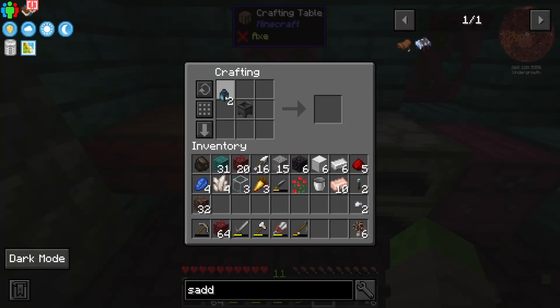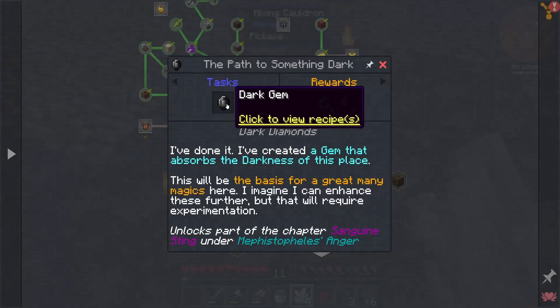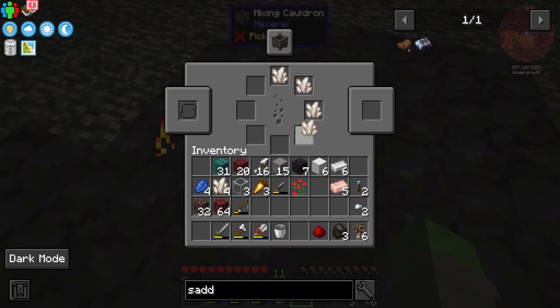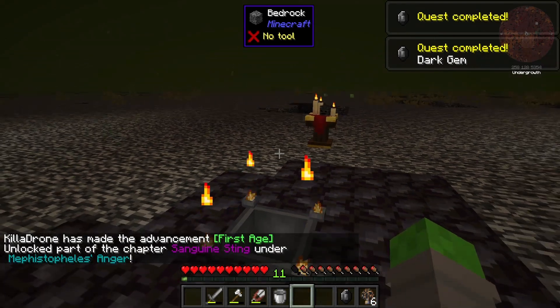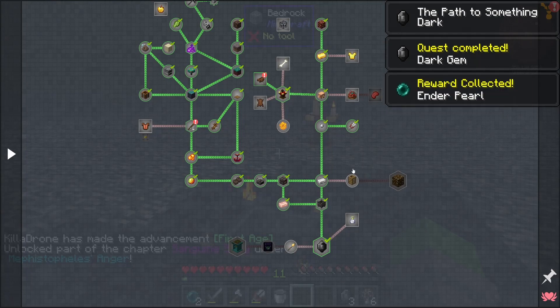Rose gold can be used to make a lot of things, but the thing that we are interested in making is this mixing cauldron. And this mixing cauldron can be used to make the dark gem. I actually have no idea what this thing is or what it does, but it sounds cool. So I think I can just do four nether quartz, a redstone dust, and then three charcoal. It looks like it's working — this should give us a dark gem. Perfect, and it's from Evilcraft. How fitting. That also gives us enderpearls and two more dark gems. Interesting.